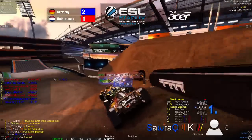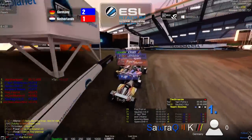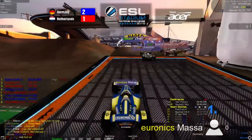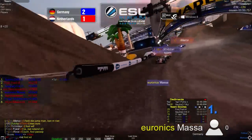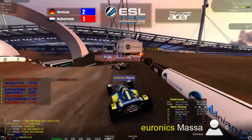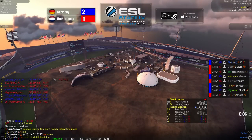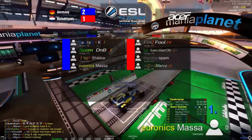In the team scores, Fool leads with 29 points, ahead of Kai with 21, Shadow with 19, Kunz with 18, Massa with 17, DNB with 15, Spam with 13, and Marco with 11. Massa is at last place but it's a close pack — Massa only about one second behind first. In the next round Kai wins just ahead of Fool and Kunz — looks like a red point — but Spam takes an important fifth place ahead of Shadow and DNB, so it's actually a draw. Score stays at 2-1.